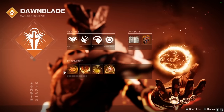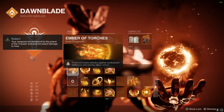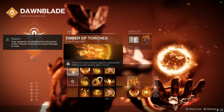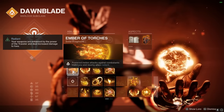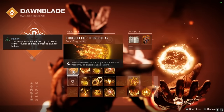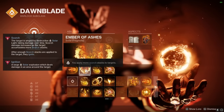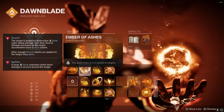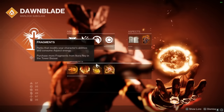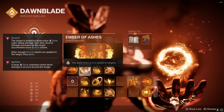For the brand new Fragments we're pairing with this build, we're starting off with Ember of Torches. Powered melee attacks against combatants are going to make us and nearby allies Radiant. Radiant is the damage buff that Well of Radiance applies, and is now universal amongst all three Solar subclasses. This gives you 25% more damage for the entire duration of Radiant — meaning every single time we snap our fingers like Roy Mustang, we gain 25% more damage for up to 15 seconds. Next, we're pairing Ember of Ashes with this build so that we apply more Scorch stacks as we damage enemies. The way Scorch works is whenever we apply a burn from our grenade, our melee, or pretty much anything in our subclass, it stacks up on the enemy, and once they have enough stacks, they'll Ignite and Explode. This just helps accelerate the explosion.